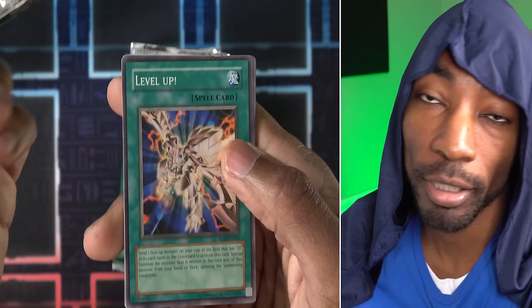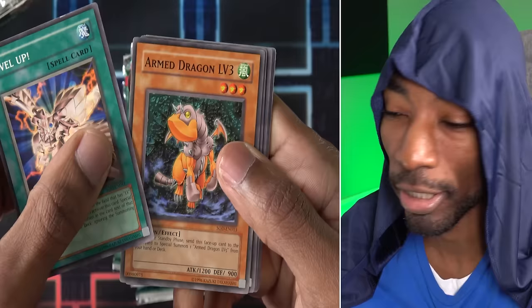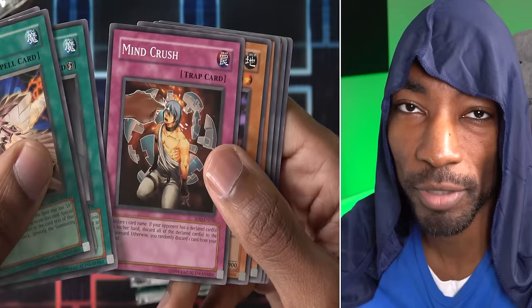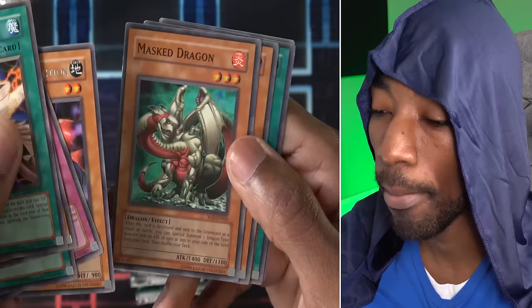First pack — kicking things off with Level Up. That's actually a pretty fitting card. This introduced the LV series of monsters that you can level up, and this card lets you skip the leveling-up process and just summon a higher-level one yourself. Armed Dragon LV3. Already getting plenty of level monsters. Mind Wipe. Mind Crush — this is a very powerful, metagame-defining card, up until just a few years ago when they changed how it worked.